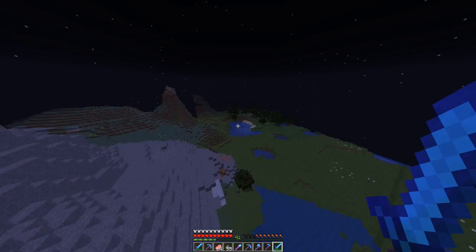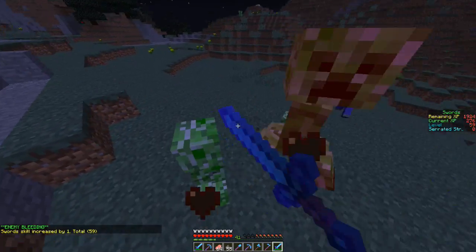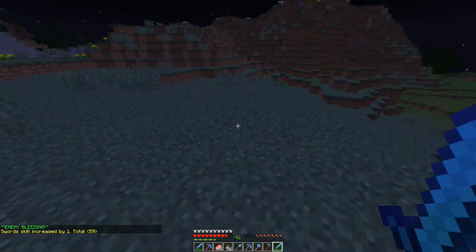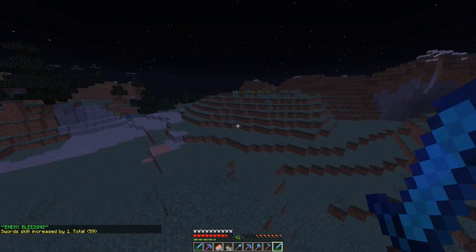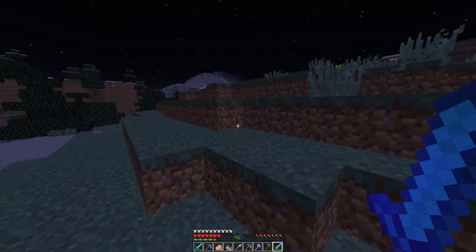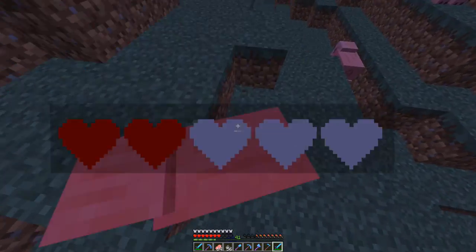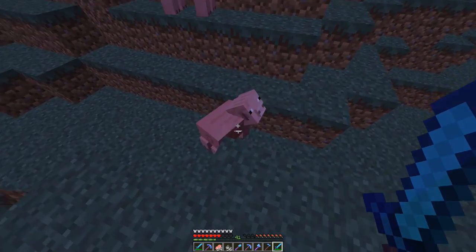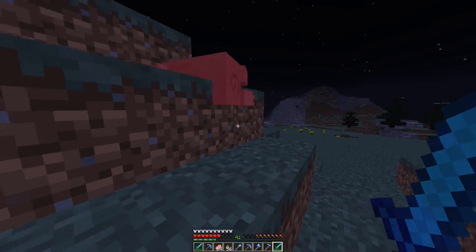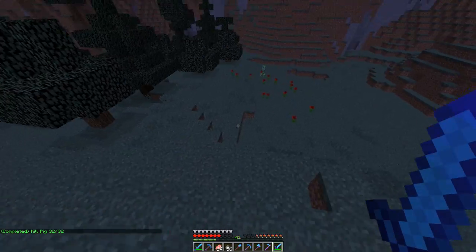So what we're gonna do for today's episode — cause I'm probably over 20 minutes — is just kill these piggies, get the gunpowder, and then hand them in. There's four pigs here. Kill these pigs, get the gunpowder — we're nearly there. And then we will hand them in and end the episode. There's the last piggy. So now all we need is the rest of the gunpowder.